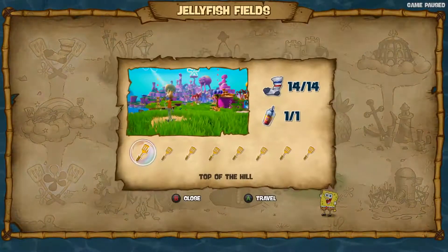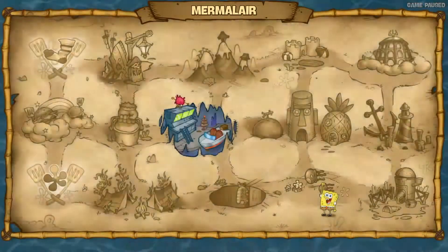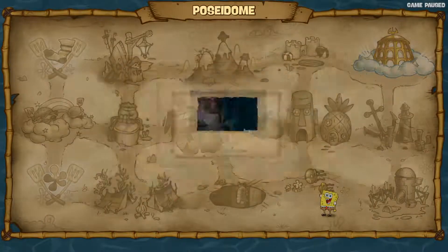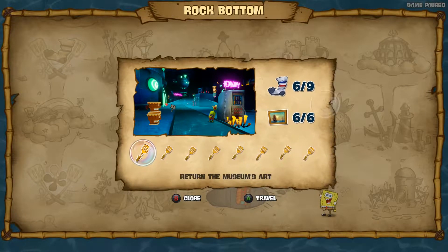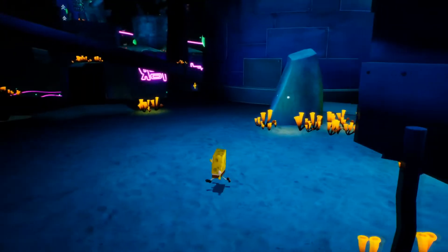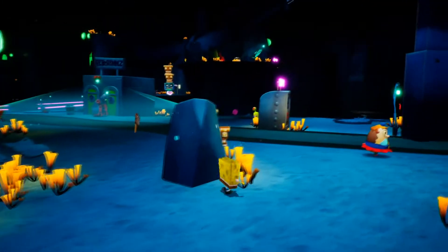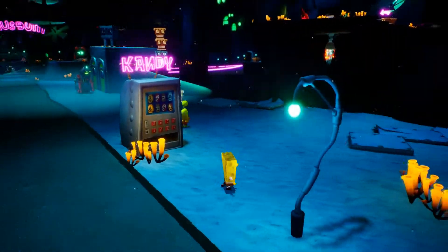Now let's see - actually, let's make this a series of episodes and we'll just cover as many areas as we can. Let's see what areas we're missing - the goo lagoon, we're missing two here. We could do rock bottom. Yeah, how about we just do rock bottom first. Okay, I'm just trying to see - usually the draw distance in this game is really good and you're able to spot stuff really easily.